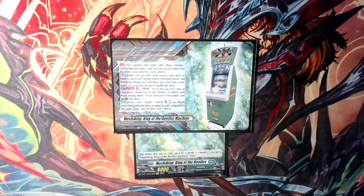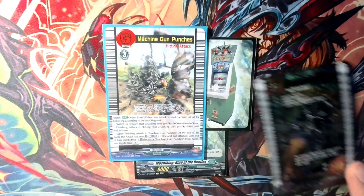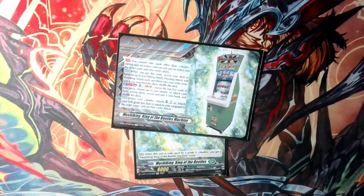But for everybody else, this is Mushy King. You have a couple of cards and yes, it has a crest — we'll get to that in a bit. But just so you understand, this is a beetle and this is an attack card. Those will be your main cards.